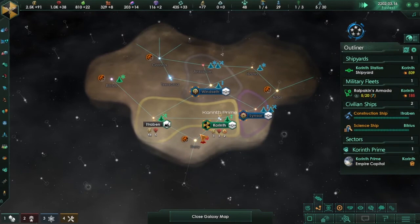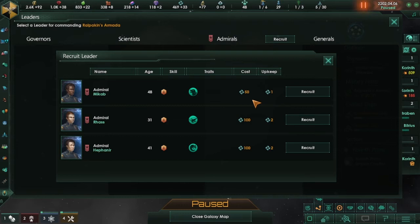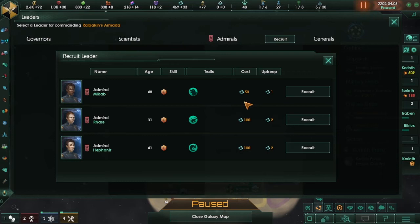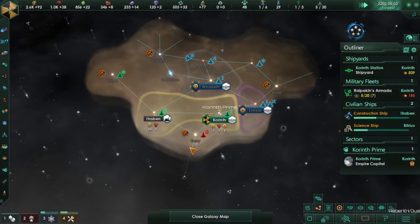We can go ahead and build a mining station there to get three extra minerals. We're going to assign a leader to the fleet — this is different now with the update. Just yesterday when I played, it cost like 200 energy credits to hire one of these guys. Now it costs influence and has a unity upkeep, which is interesting. All level one, so we're just going to let it go for now — I don't really need an admiral at the moment. Let this play out and see what's up.